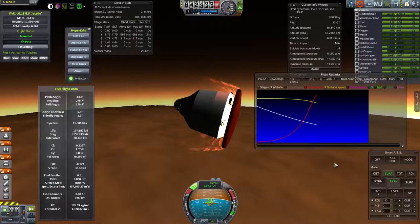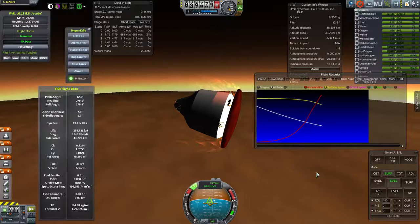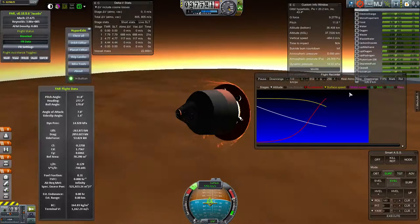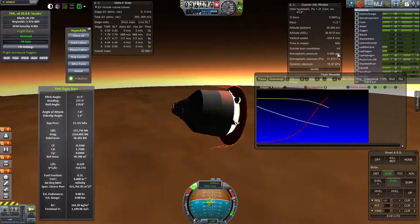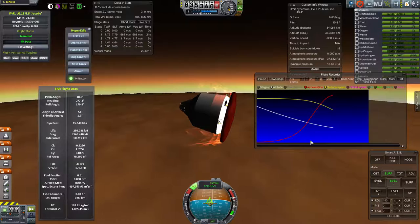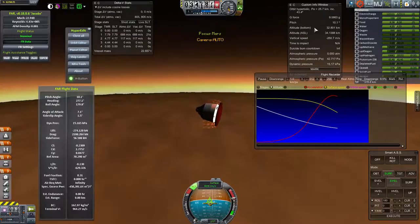Another worthwhile number to look at is your ballistic coefficient — the higher the better. I'm watching my vertical speed because even though I'm hitting down into the atmosphere really hard, I want to make sure I've still got some upward component. My acceleration gets really high here — for Mars, the air gets really thick relatively speaking. Imagine being this close to Earth's surface at this speed — you'd have a ridiculous amount of deceleration.